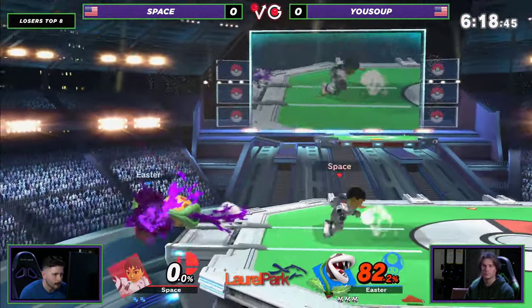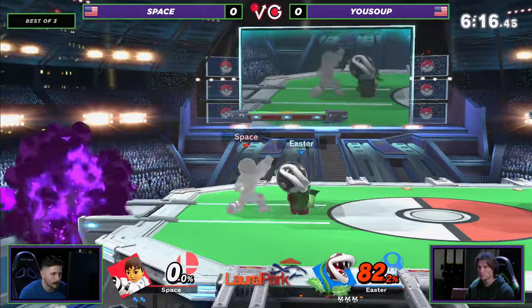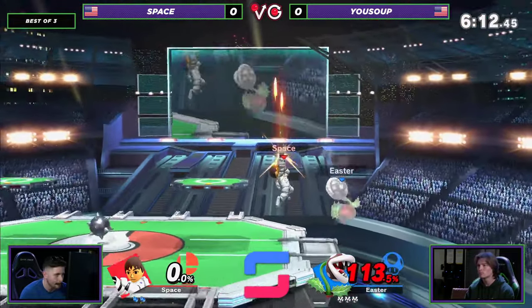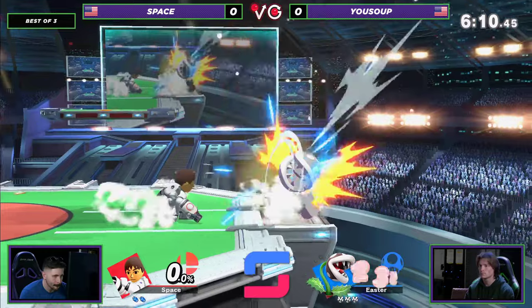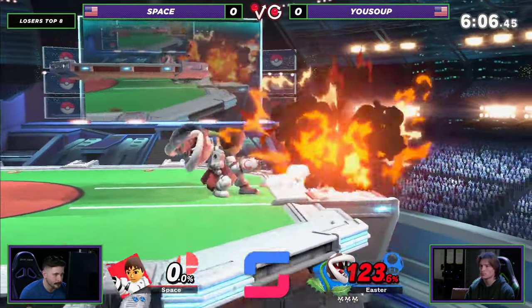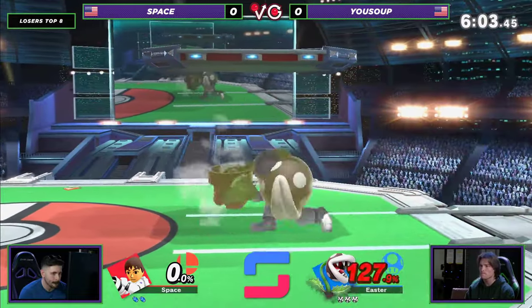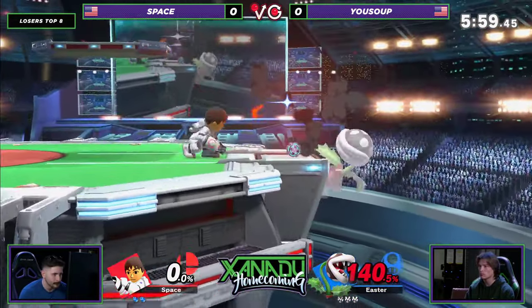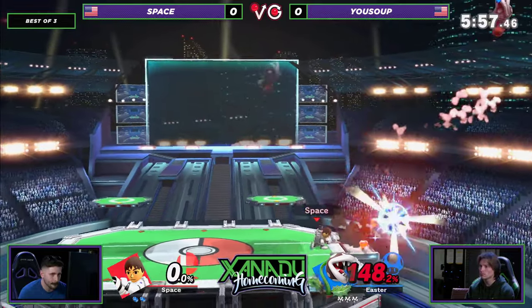Stealth shot — interesting. Yeah, stealth shot. I'm actually kind of surprised. I've never seen that used like, actually. I usually see it used against other zoners. Yeah, makes sense. I can understand why the spacing would happen. I wouldn't consider Piranha Plant a zoner, but he does charge up the side B, and that kind of interrupts it. Not a bad choice. I agree, not a bad choice. That makes sense.